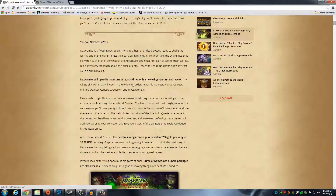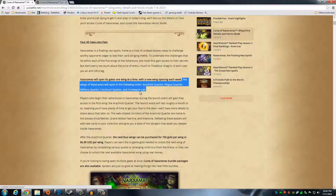It's going to be five wings. The way they're working it out is it's going to be five wings starting with the Arachnid Quarter, Plague Quarter, Military Quarter, Construct, and then finishing out with the Frostworm Lair.